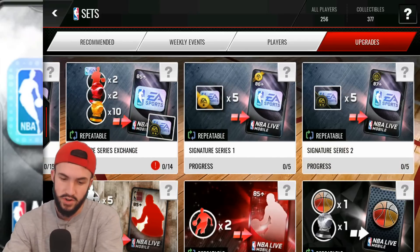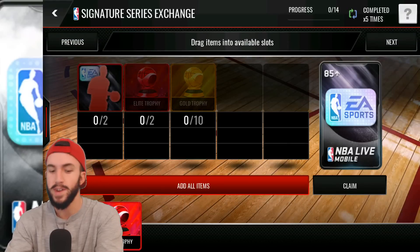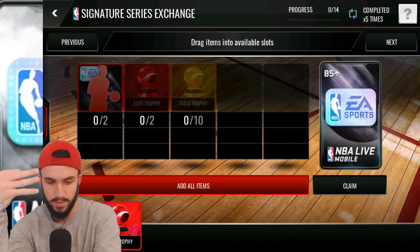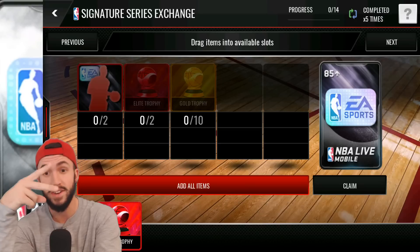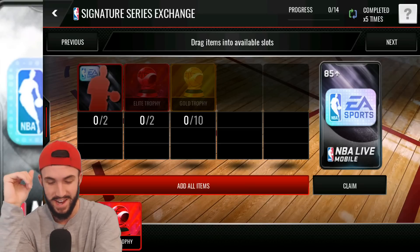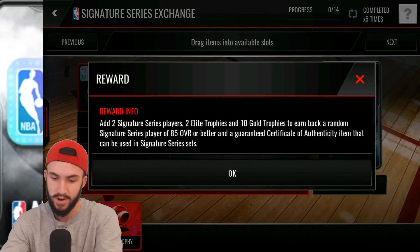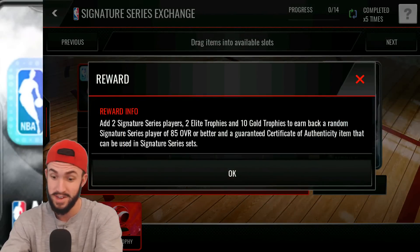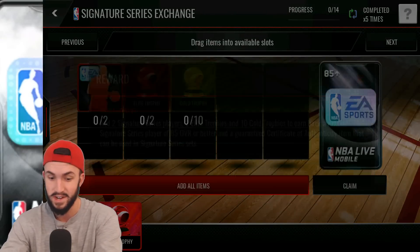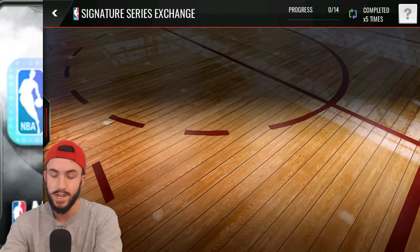We've got three new signature sets. The first one: you can exchange two signature players for two signature players, two elite trophies, and 10 gold trophies, for an 85 or better signature player. It also comes with a guaranteed certificate of authenticity item that can be used in signature series sets.